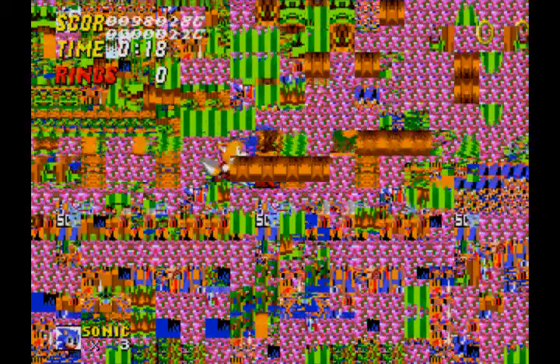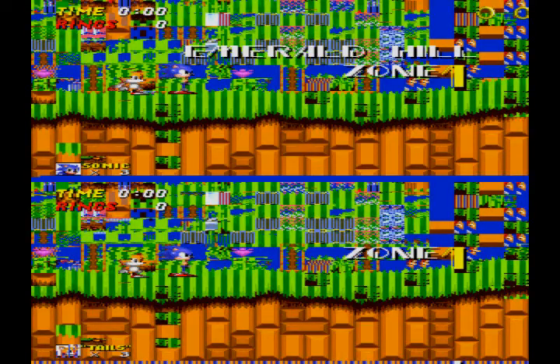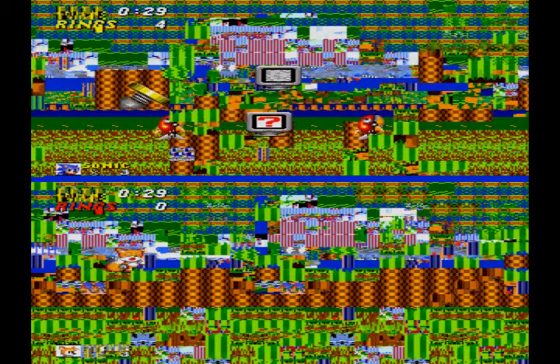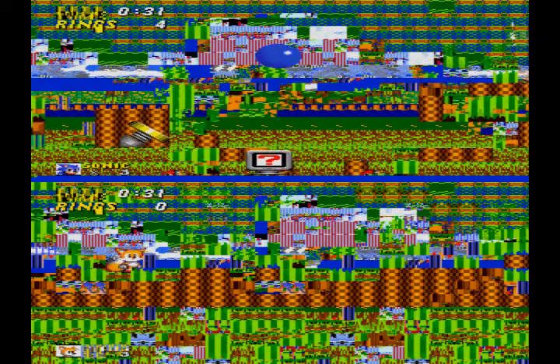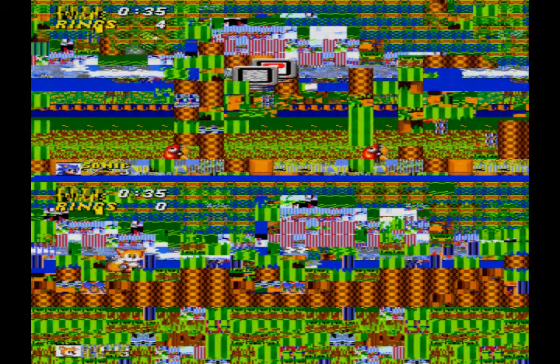Flowers everywhere — what the heck is this? Flowers all over the screen. Because the Emerald Hill Zone music in two-player mode sounds so much better with white noise. Looks like I can explore Emerald Hill Zone in two-player mode without Tails falling to his death and dying.